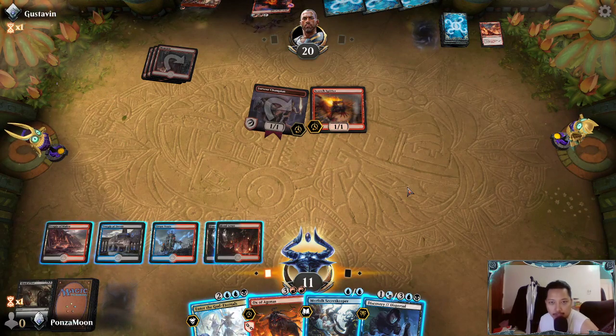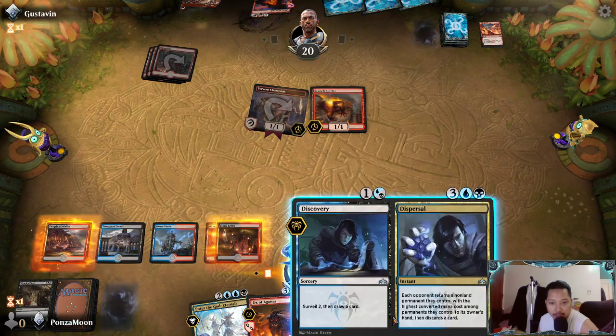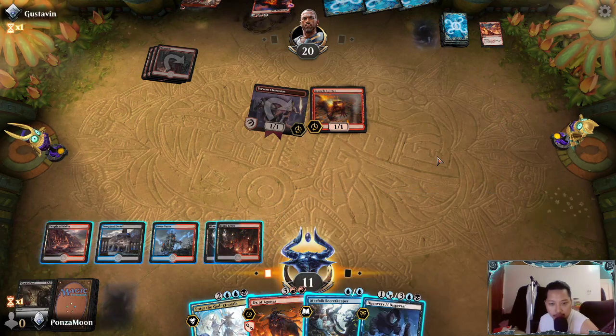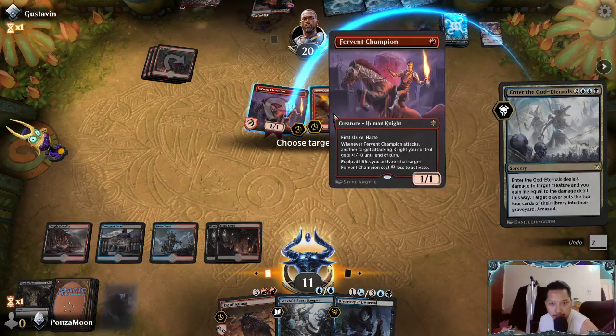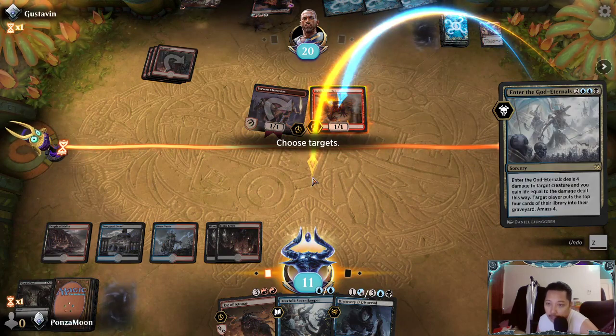We can Merfolk Keeper ourselves. He can also use Dispersal, you know - target player puts a card back in hand.